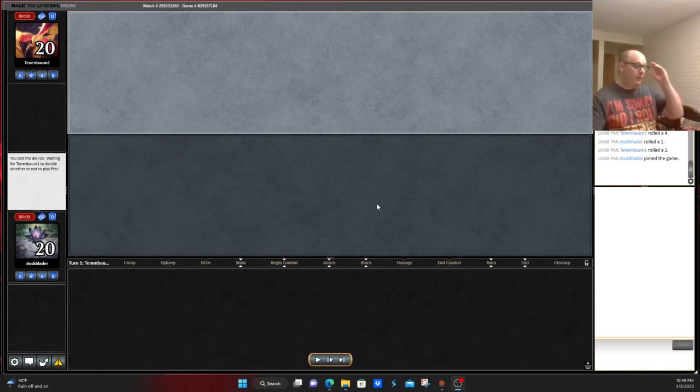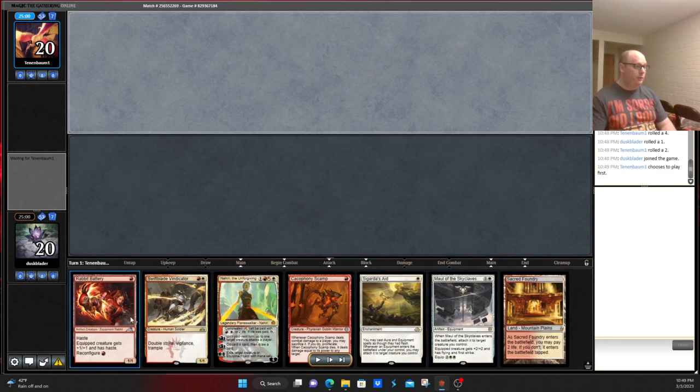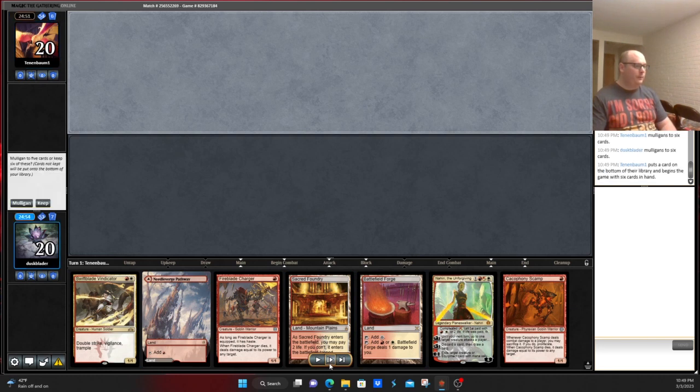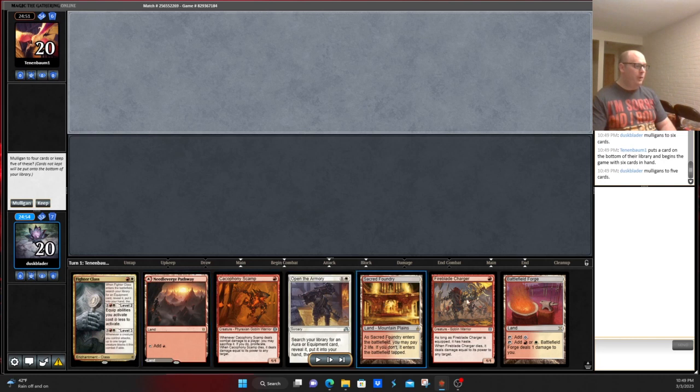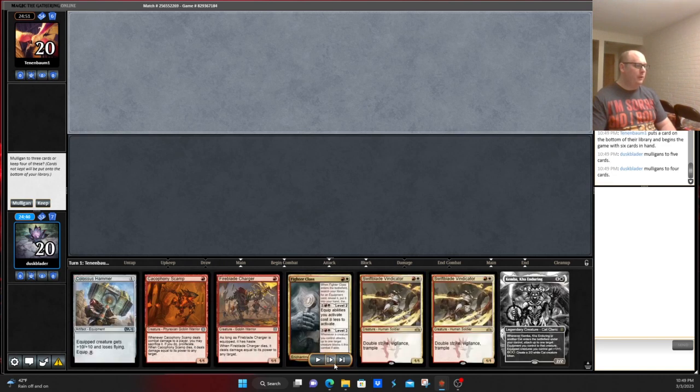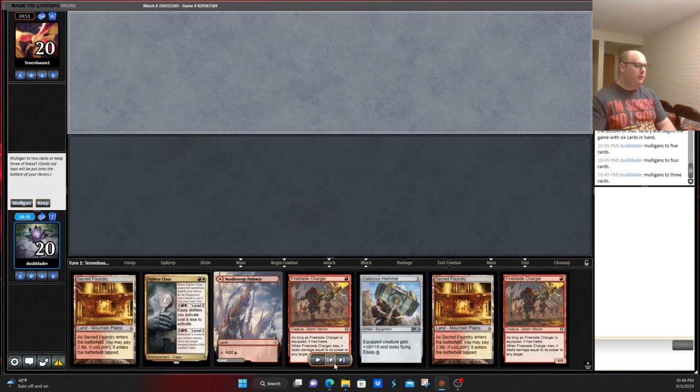Alright, we're back. Third match with Hammer Time. Taking a look at the first opening hand — really can't keep this. We have a Hammer, maybe we can consider it with Sigarda's Aid, Cacophony Scamp. The hand has no Hammer. That said, with Nahiri, maybe we're supposed to consider keeping it, but we're here to combo. Open the Armory, Cacophony Scamp, Fireblade Charger — we have ways to find Hammer but no way to equip it. Especially on five, we should have maybe kept this hand, but we mulligan it because this hand can't keep. This hand: three-lander.